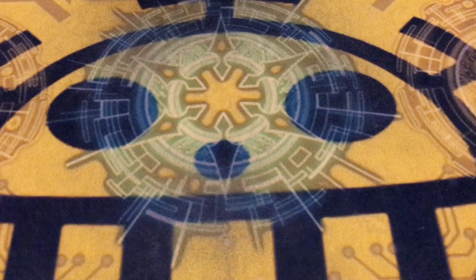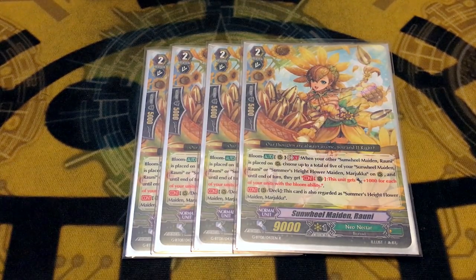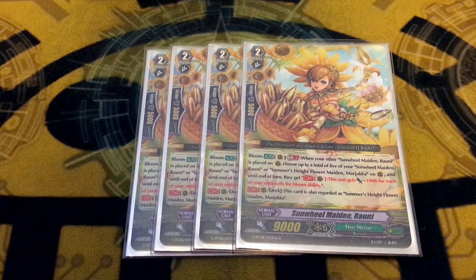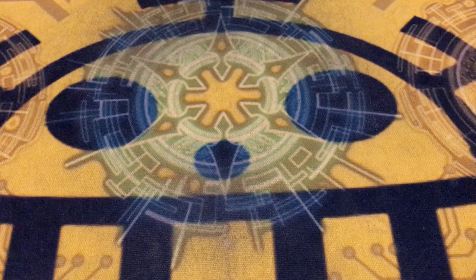Because we're running Mariuka, it's fair to assume we're running 4 copies of Sunwheel Maiden Rowney. The combo is so good because Rowney counts as Mariuka on both rear and in the deck. So if you have a Mariuka, you can use Stride Skill to clone and get Rowney out, and when you call Rowney you can proc Mariuka's Bloom. Rowney's Bloom lets you pick her or Mariuka and give them a continuous ability of 1k for each unit with the Bloom ability. This stacks, so if you call multiple Rowneys it can get multiple 1k-for-each. You can hit some pretty big numbers and do some nice shenanigans.